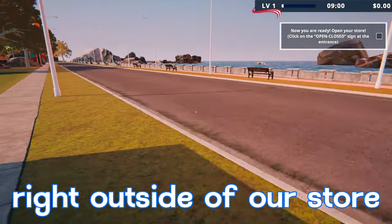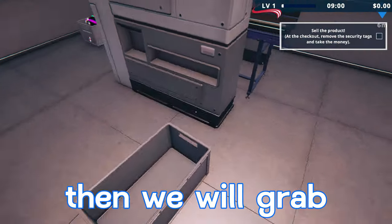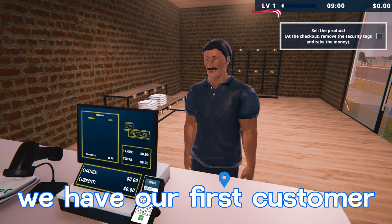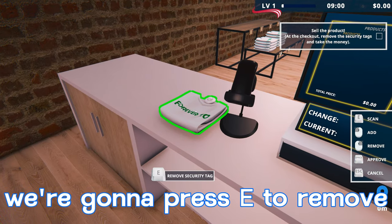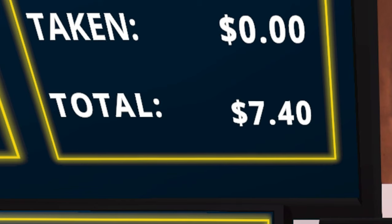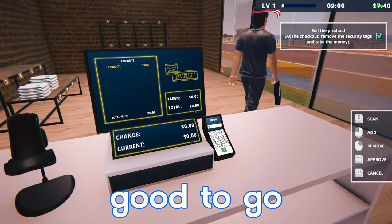Now it says we're ready to open the store. We go to the open/close sign at the entrance and press E to swap the signs. We grab our custom shirts and bring them in so they can be sold. Our store is open and we have our first customer. We press E to remove the security tag, grab the card, press E — the total is 740. Green check mark, good to go.